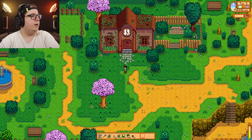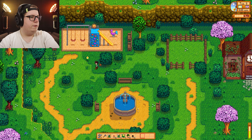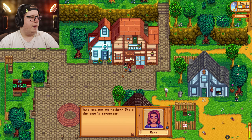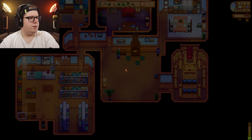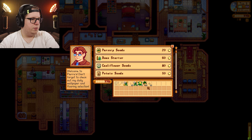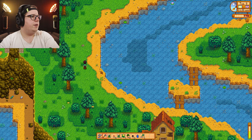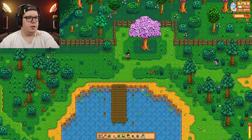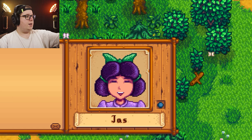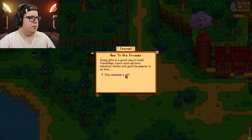That's not where I wanted to go — I wanted to go to Pierre's. I would not have seen that if I had zoomed in, so good thing I zoomed out. Help wanted: slay four green slimes in a local mine — sure. I want to see how much I can sell the parsnips for. Abigail! You give me 350 — I'm not selling them right now. No worms, no nothing. I still need clay. I think I have a sufficient amount of copper now. Giving gifts is a great way to build friendships — learn each person's individual taste and you'll be popular in no time.